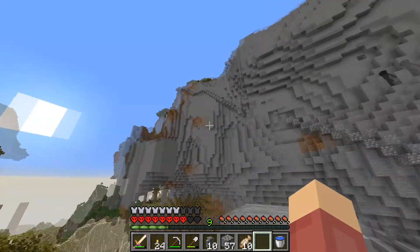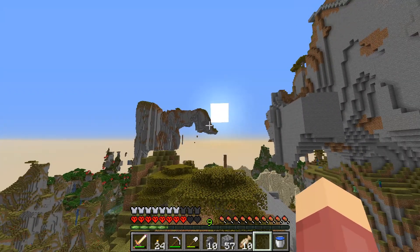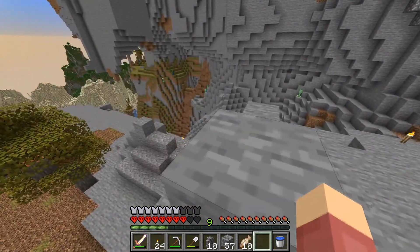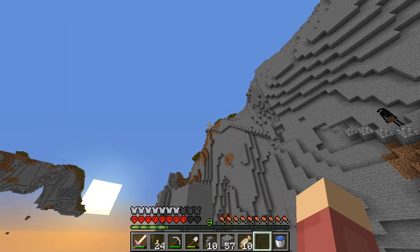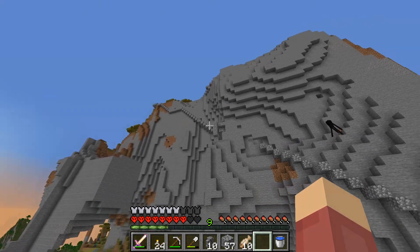I'm trying not to look at all the endermen that are around, because there's also one there. We went to this mountain because we have two hearts gone, and that's an issue, because natural regeneration is off. So we needed a golden apple. On top of that cliff was a nether portal, like one of the ruin nether portals, with a gold block on it.